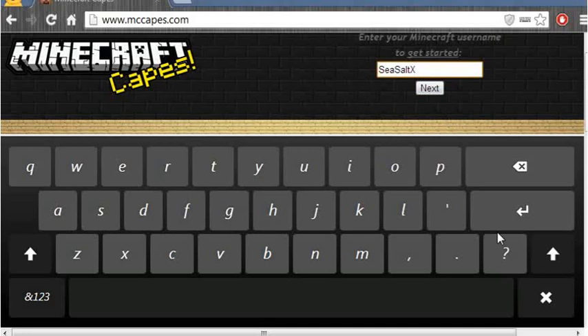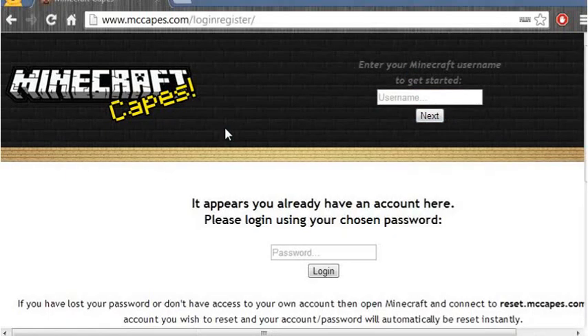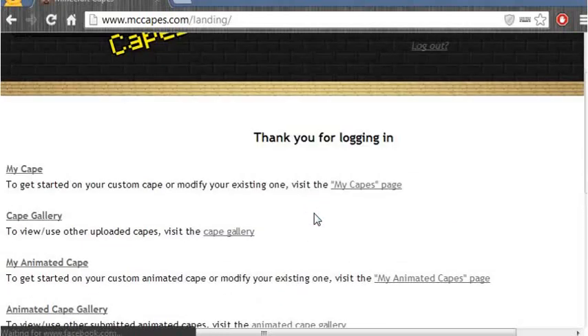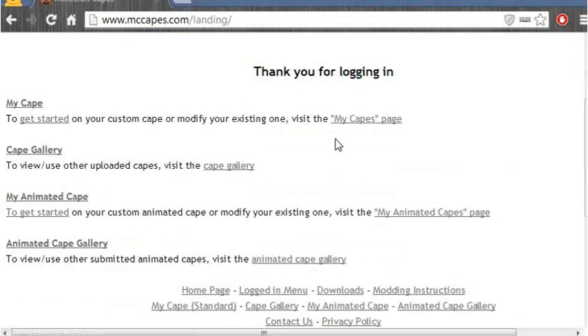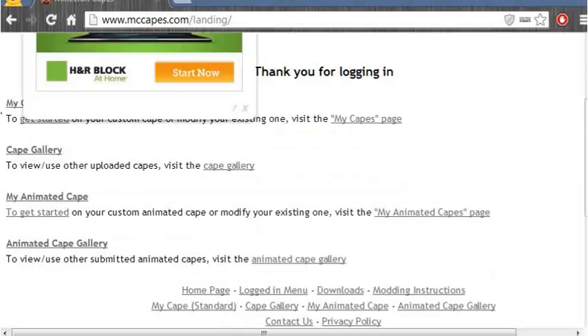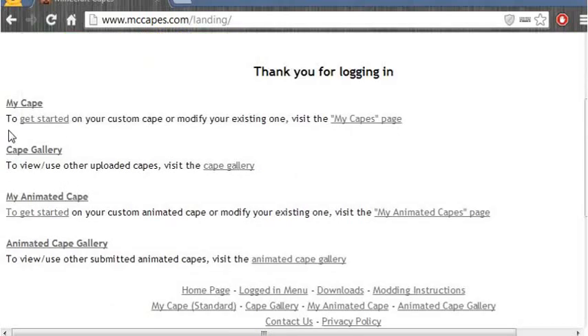Oh crap. It appears I already have an account here — I did this a while ago. I'm obviously not gonna tell you my password. When you're making your account, you have to type in your own username, not anyone else's. You can type in any password. Thank you for logging in. I obviously don't have a cape, so I'm gonna go to Cape Gallery.